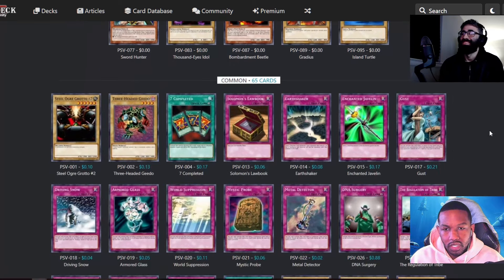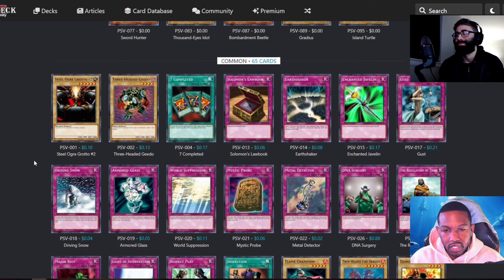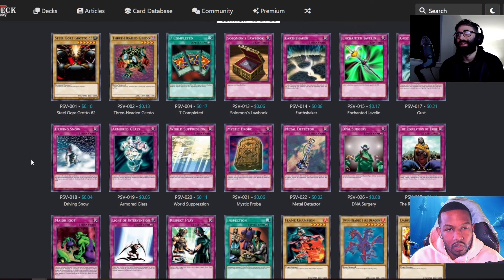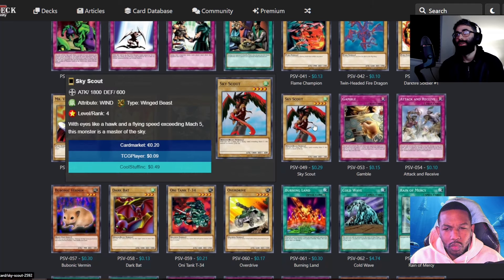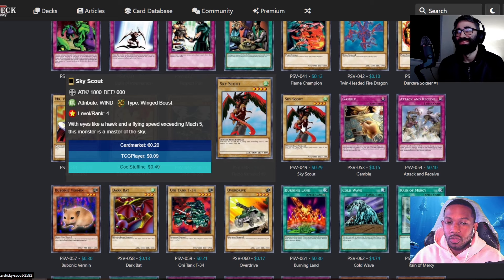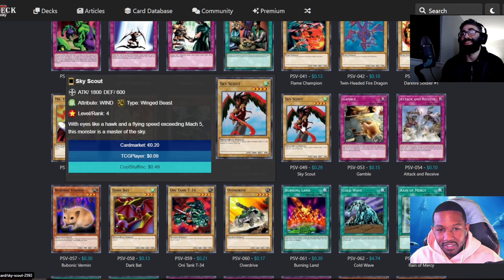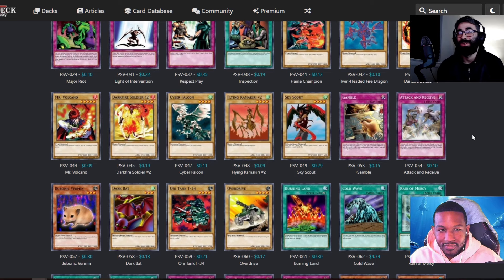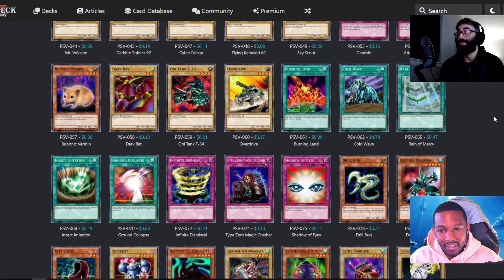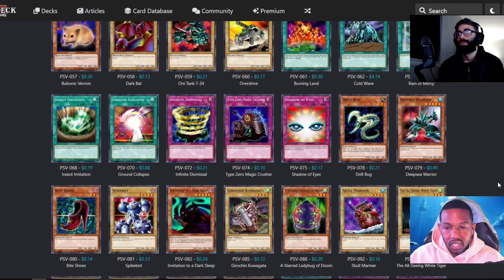Time Seal is in here — that's something crazy. Looking at normal monsters — terrible stats on some of these. DNA Surgery is good later on. Harpy's Brother — wait, when did they change his name? He's called Sky Scout? I was like, that's literally Harpy's Brother. This is also one of the sickest cards when I was young — he just has Goku's hair, he looked like Goku to me, and being called Sky Scout threw me the fuck off. Cold Wave is also in this set — that's a big one!